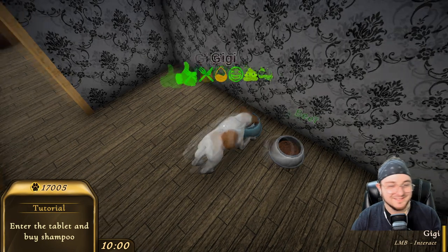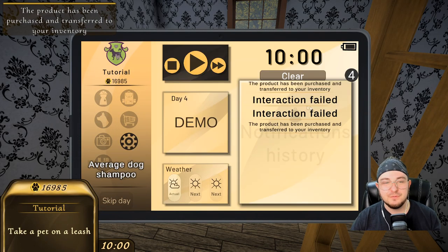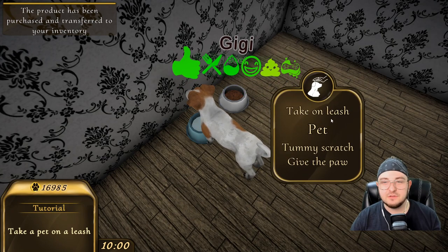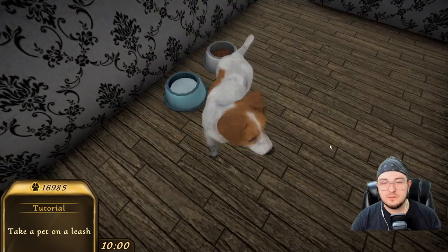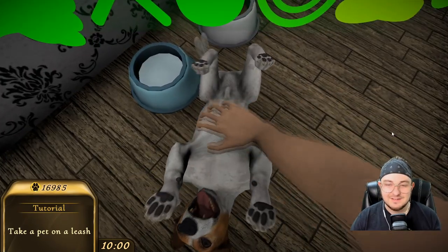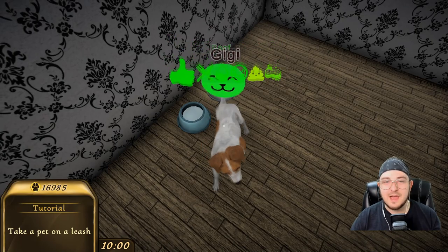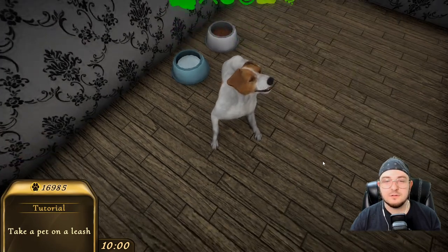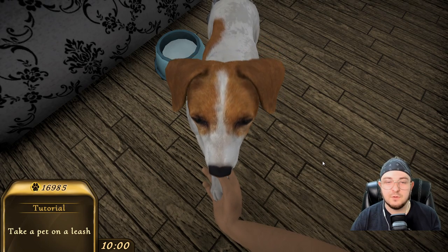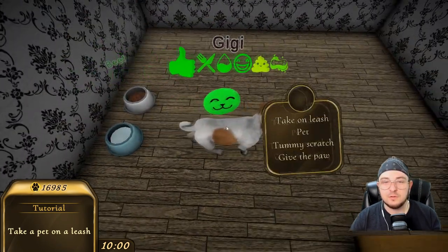Enter the tablet and buy shampoo. You got it, partner. Average dog shampoo. There you go. Take pet on leash — I'll wait till he's done drinking water. Gigi, let's go. Take on a tummy scratch — you got to do that. You got to do the tummy scratch. Good for you, Gigi. Yeah, he's happy about that. Give the paw — like a handshake. Shake my hand. That's what Bella does — she shakes your hand. If you give her a treat, you'd say shake and she gives you a shake. It's the best thing ever. We kind of broke our wrist there, but that's beside the point.